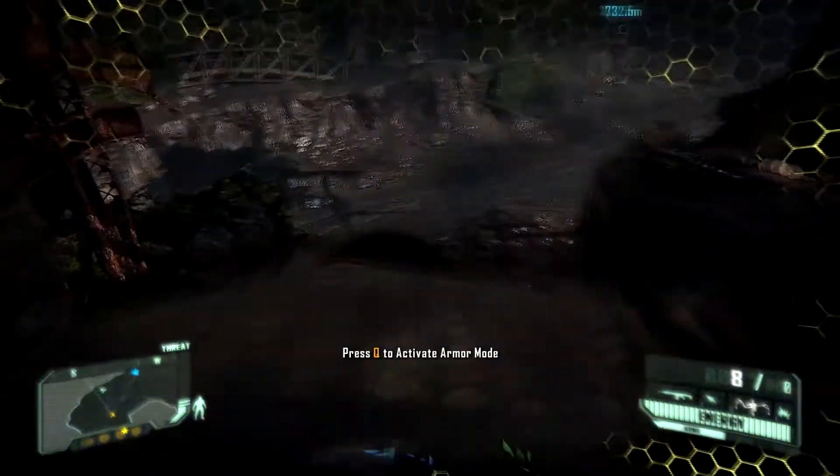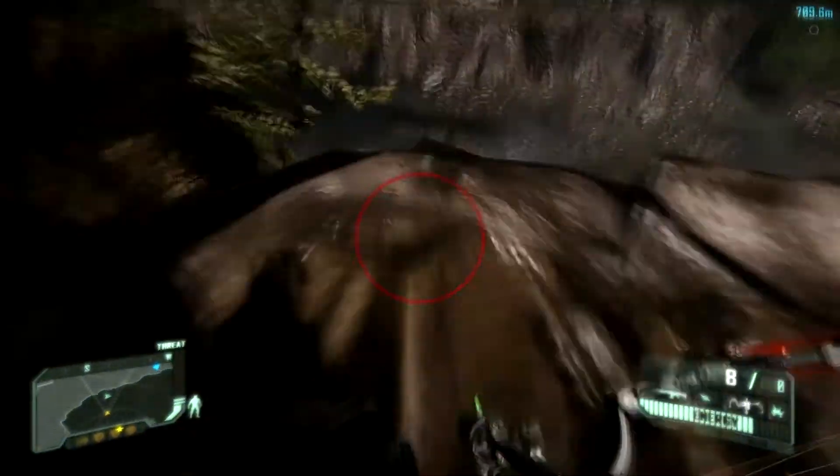After the dark staircase, a rather dramatic cutscene and Psycho's return, drop down to the road level. You'll find an intel pack on a dead body behind the buggy.